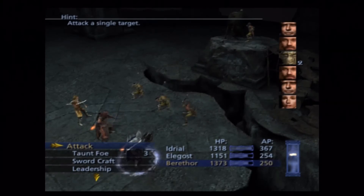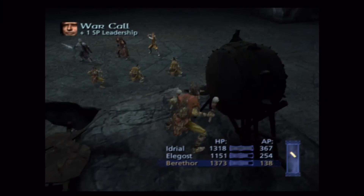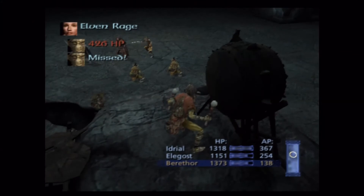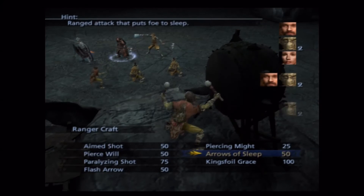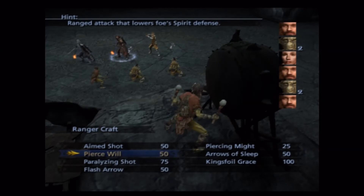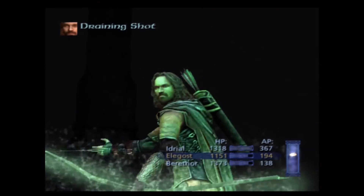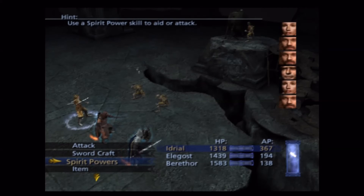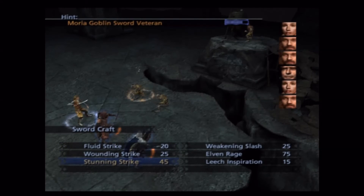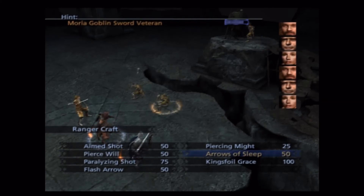Usually I would suggest hasting Idril herself first and then hasting your other characters, but for whatever reason I didn't. Should connect a little bit there. Now I feel like I should be crippling this dude — oh okay, we're gonna finish him off anyway. Probably something a little bit cheaper would have been fine. That looks like a fairly quick reuse time on Training, which I'm kind of surprised about. But he's wasted now too so it's difficult to tell the timing on some skills anyway.